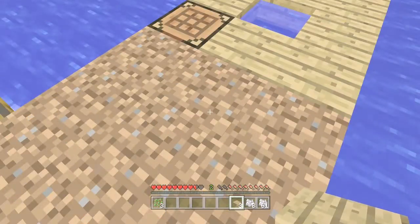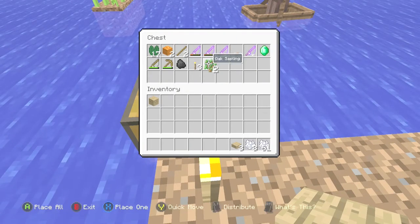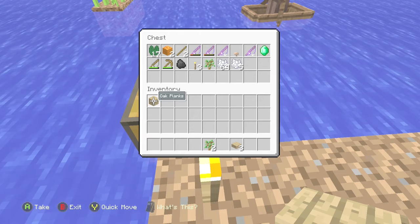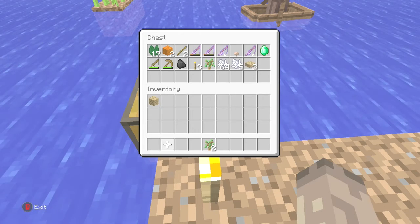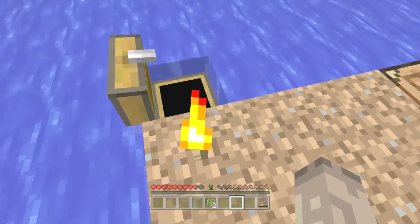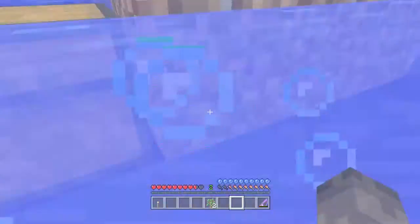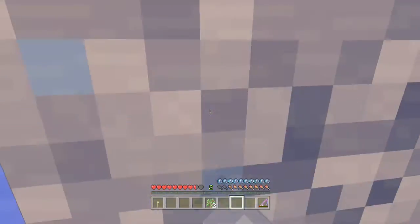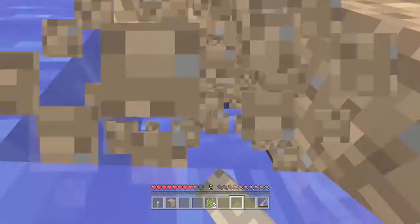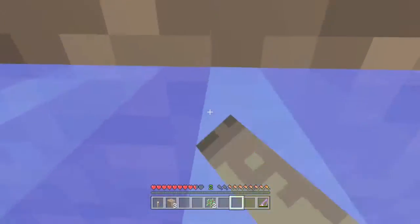So we've got three saplings - that's not too bad. I'm going to leave one in the chest though, because I always do that. Clear out all that. Get my fishing rod. Please dig out of the water because it's horrible. I want to get all of these - I don't want to miss one.